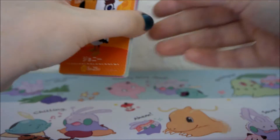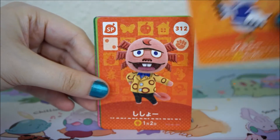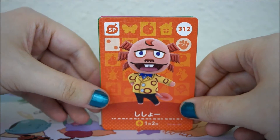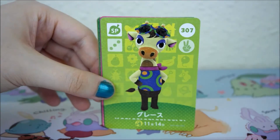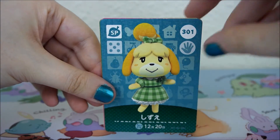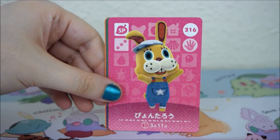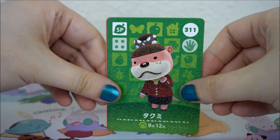On to the special cards. We have Gulliver. Dr. Shrunk in his iconic jacket — I feel like this is the only Shrunk card they should have made. Gracie Grace. Isabelle in her pretty little dress, so cute. Zipperty Bunny. Lottie without her makeup.